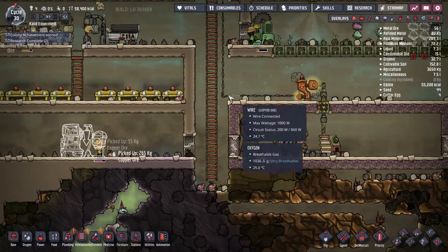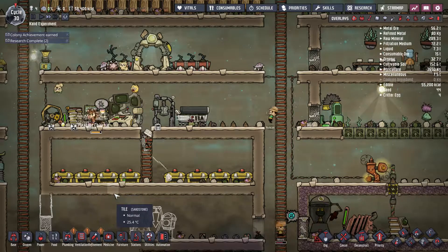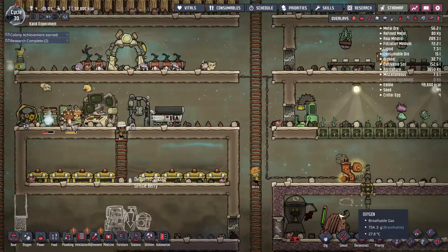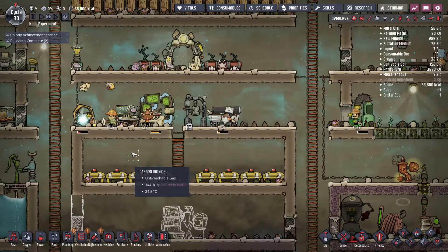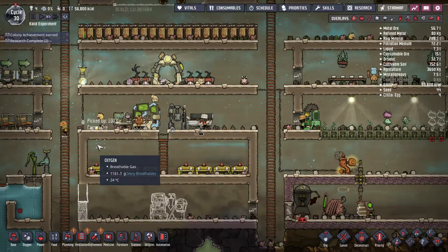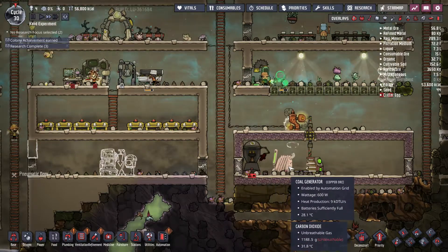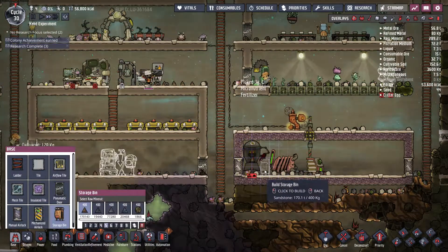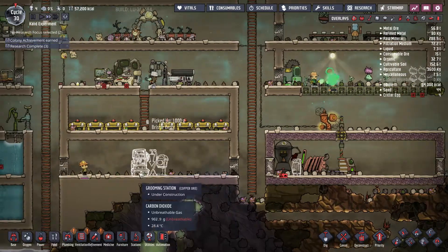The battery is connected to our system, so we can now safely destroy the old battery and manual generator. The coal generator is now the only one powering the rest of the system, so the dupes don't have to lose time running the manual generator anymore. I'm going to build a storage bin nearby so we can pool all our coal there.